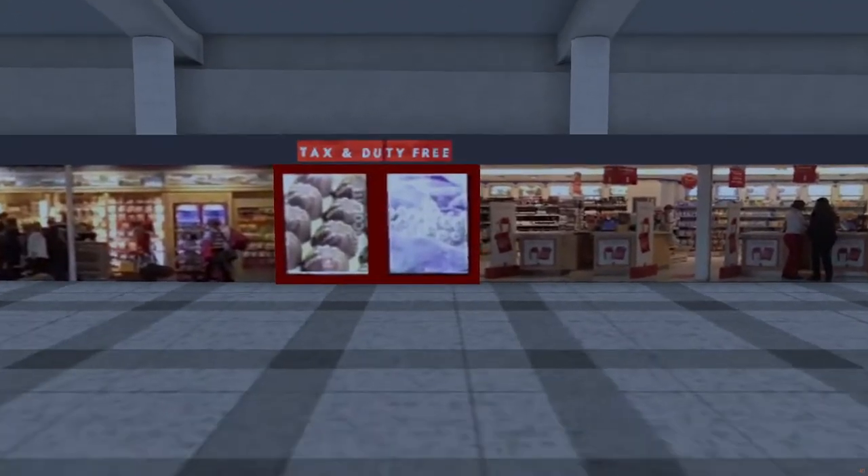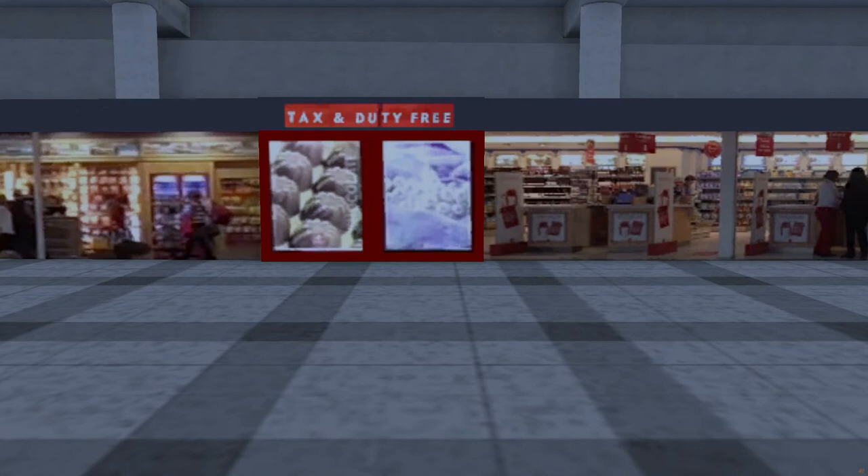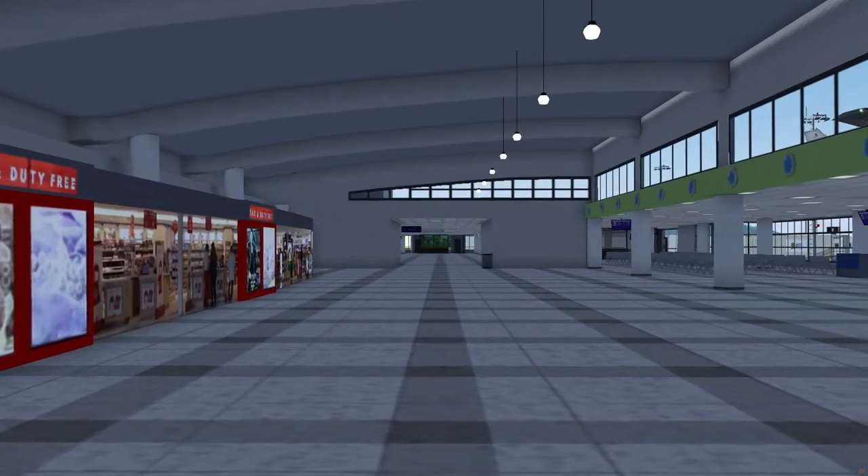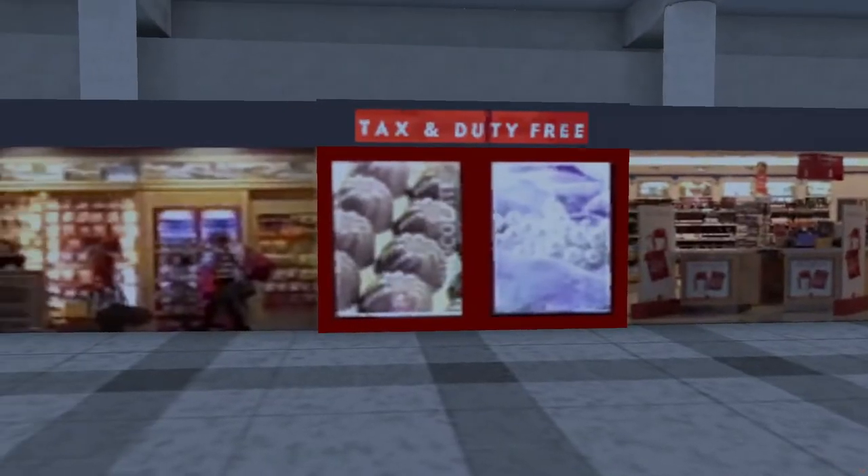I guess it's always the option of running towards the window and breaking through sheer momentum. Well, that's convenient. Anyway, as I was saying, the terminal is really nicely modeled inside. The shops are here too, although they're just textured cubes with nothing but void inside.